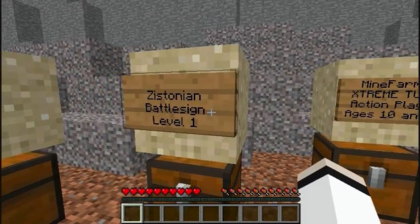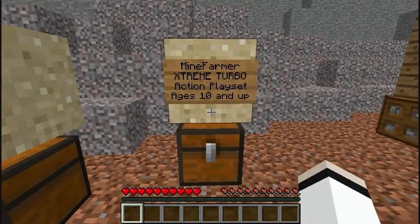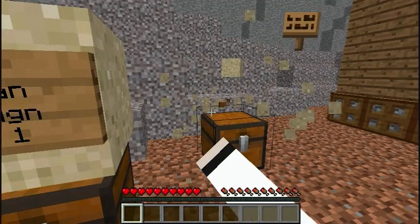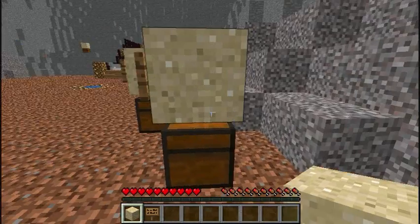There's a Zstonian battle sign — nice. Mine farmer extreme turbo action playset, ages ten and up. Stone tools and food. I'm curious what this is. Oh, this is lots of cool stuff!